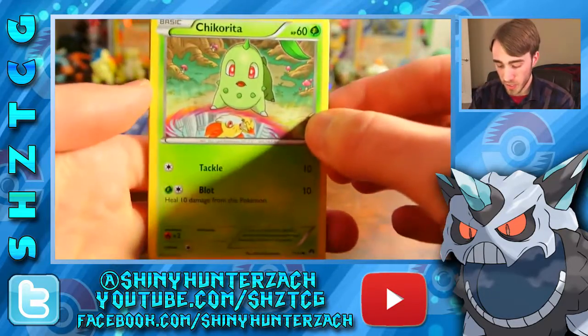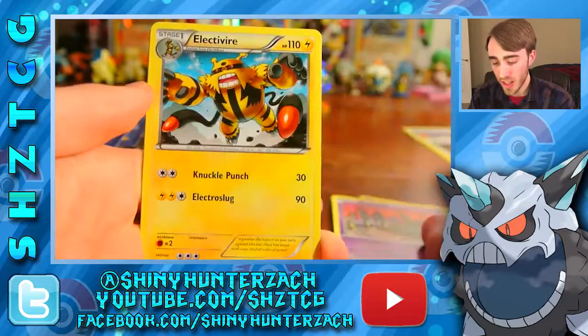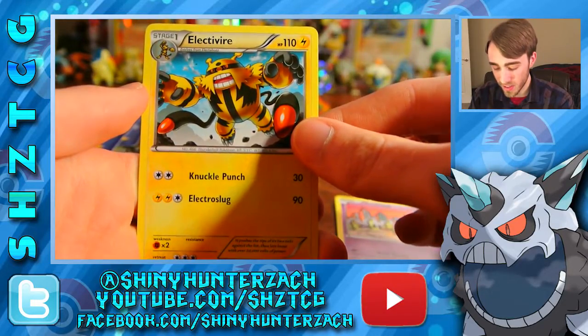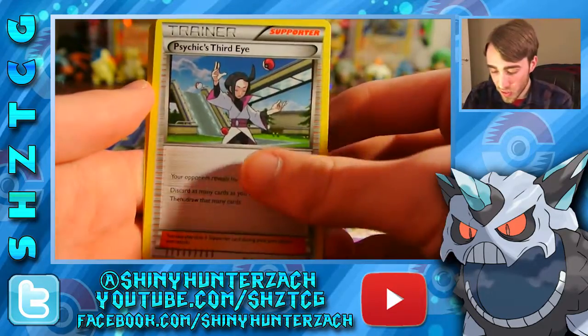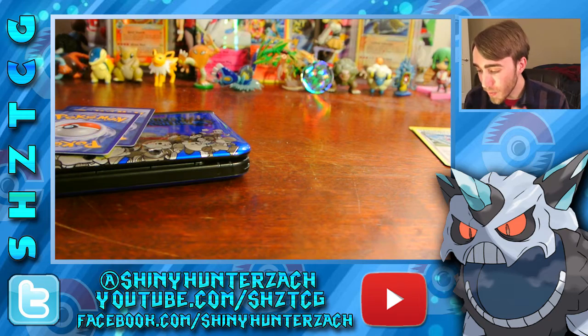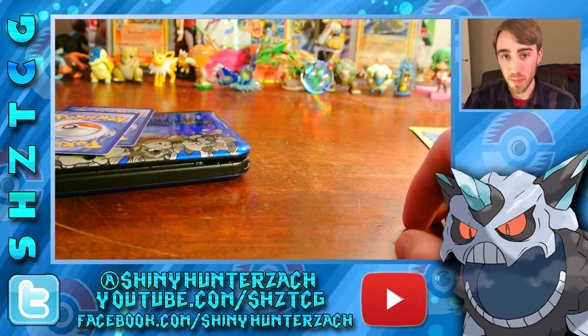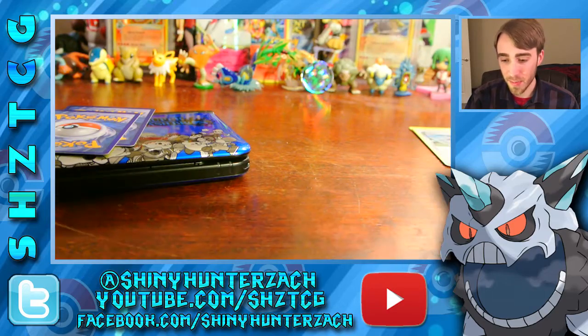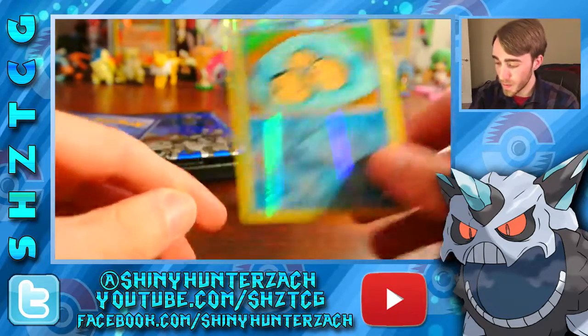We have a Chikorita, Shellder, Seedot, Temple, Trubbish, Electivire — which is so weird that it's an uncommon, but I actually don't have this so I'll put it to the side — Psychic's Third Eye, and Dunsparce. I like that Psychic's Third Eye card: your opponent reveals their hand, and then you can discard as many cards as you want from your own hand and draw that same amount back from your deck. My reverse is a Temple, which is just a common.